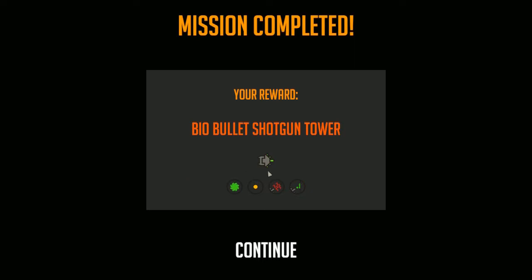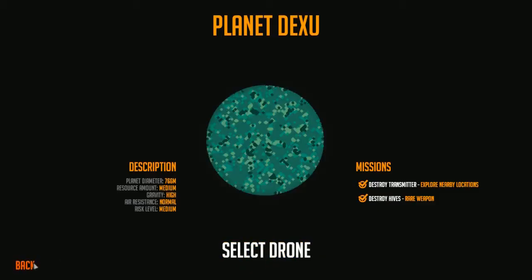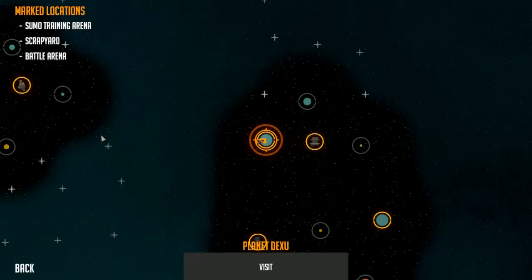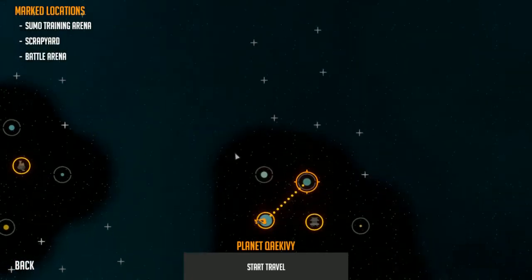A shotgun that has sticky bullets, less recoil, and bullets - it's a bio weapon. Don't really care about bio as much. Don't really know what the best weapons are.